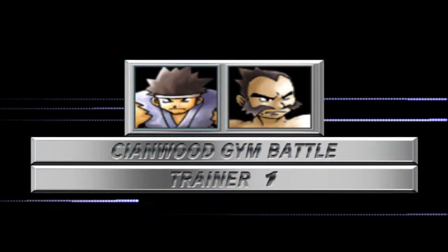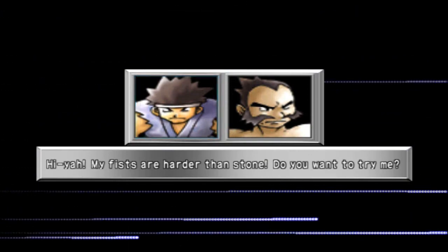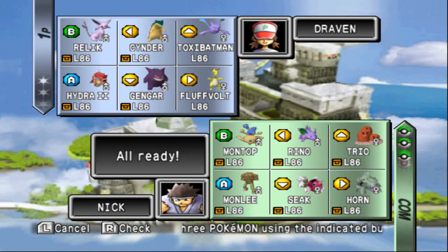Here it is guys, the Cianwood City Gym. And we're gonna be taking on this guy. Yeah - "My fists are harder than stone, do you want to try me?" Sure. As you can see, he does have a nice amount of Pokemon, different types of Pokemon right here. He's ready to go. This is a challenge right here. We're gonna go with Relic first. I have a feeling this guy's gonna come out with some bullcrap.